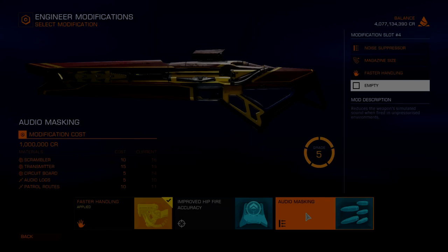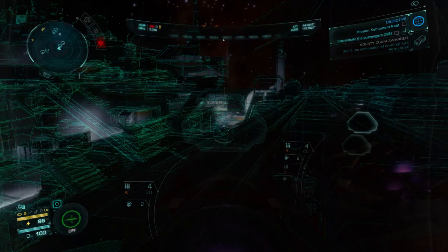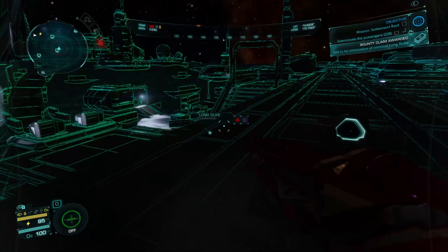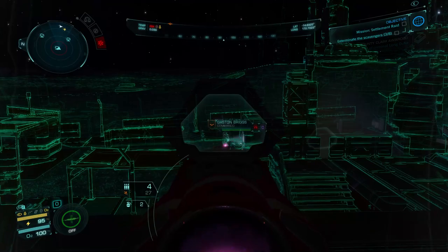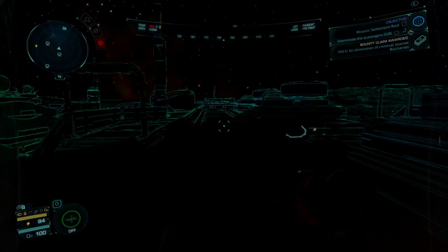Audio Masking is the next mod you'll need. This mod complements Noise Suppressor and does the same thing but for when you fire your weapons outside or where the atmospheric systems are turned off in a building. Audio in Elite Dangerous Odyssey is conveyed through a vacuum to our suits via a computer simulation so we can hear things going on around us. Audio Masking simply deactivates this process, making your shots in the vacuum as silent as they actually are. This mod will allow you to use the skills from my stealth combat guide even more effectively, as your shots outside won't alert anyone at all.